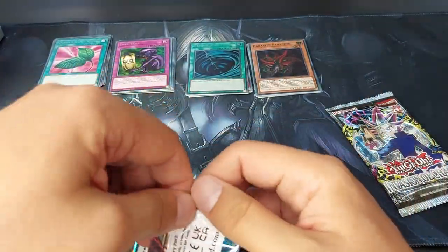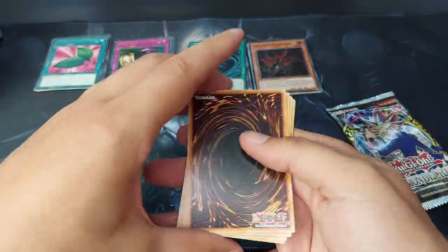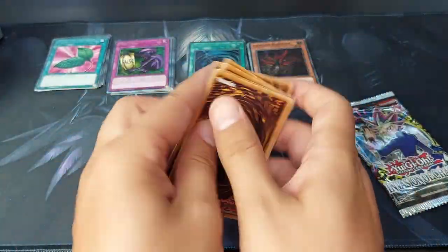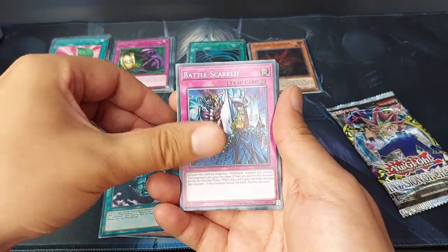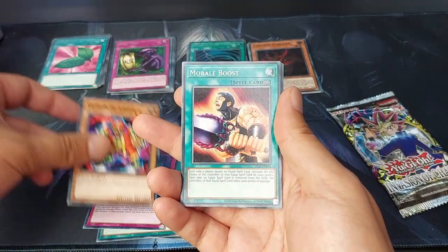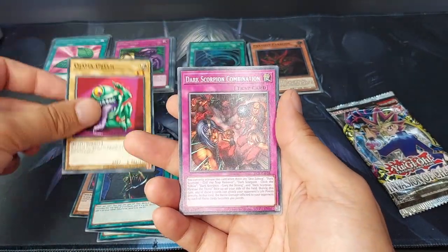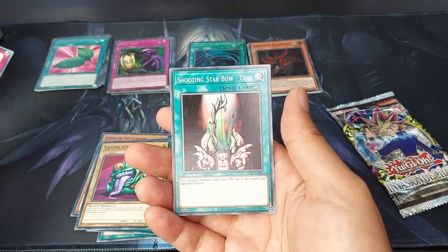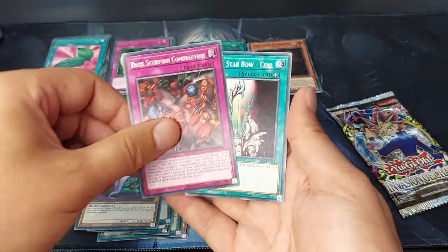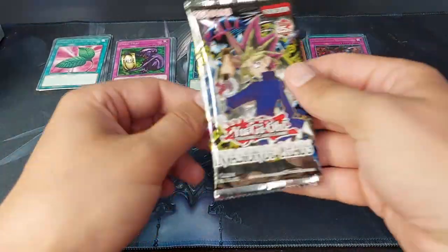Dark Crisis. I wonder, can you get six foils out of one box? We have Destrook Archfiend, Falling Down, Battle Scarred, Goblin of Greed, Moral Boost, Archfiend's Oath, Ojama Green. The rare is a Dark Scorpion Combination and a Shooting Starbow Suyo. So much nostalgia.